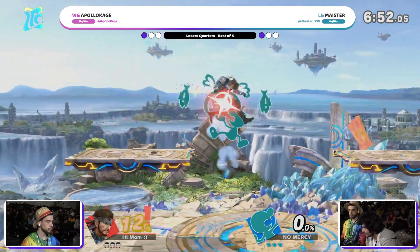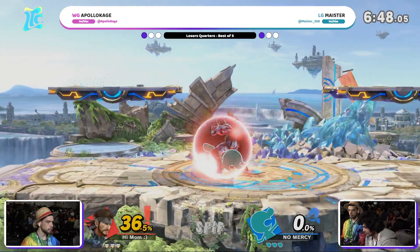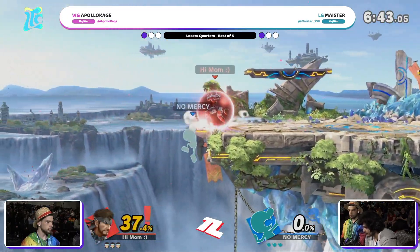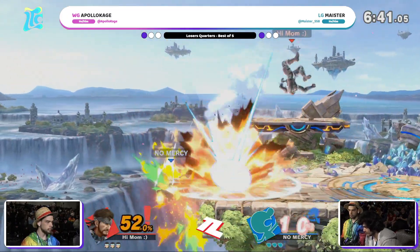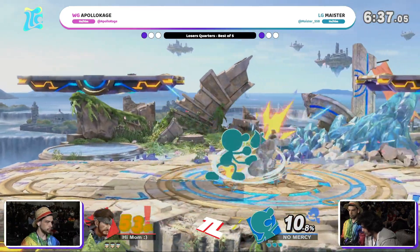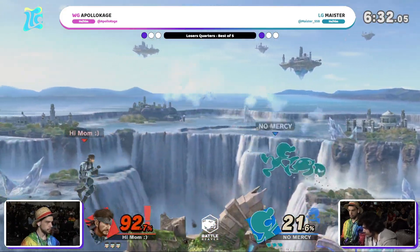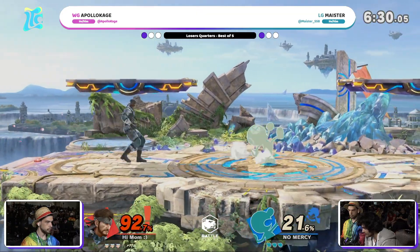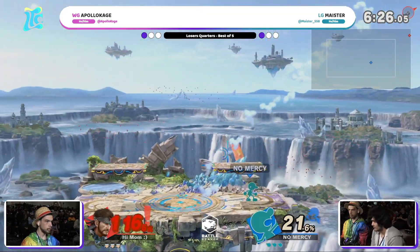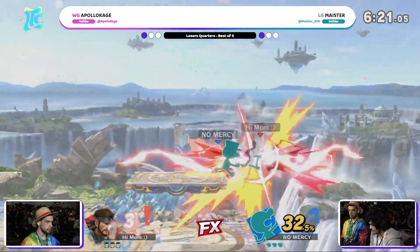Somehow we're at 1-1 — Apollokage versus Meister. Who's going to be able to find their footing? Snake has to play so far out of his normal comfort zone, but he still has such strong strengths in the matchup. If anybody believes in this character, it's Apollokage. He knows he's got some crazy stuff, but he's got to dig deep into that toolkit. Because Meister has just been a menace in neutral, looking insanely strong.